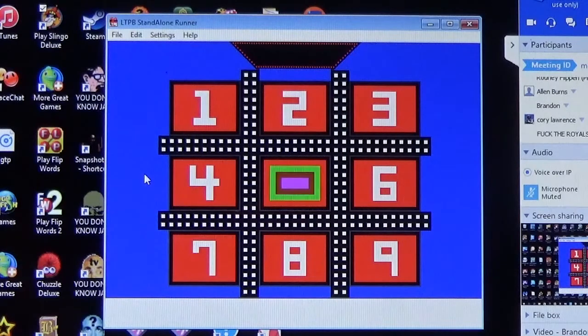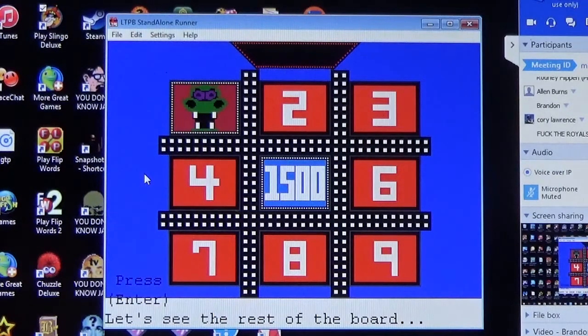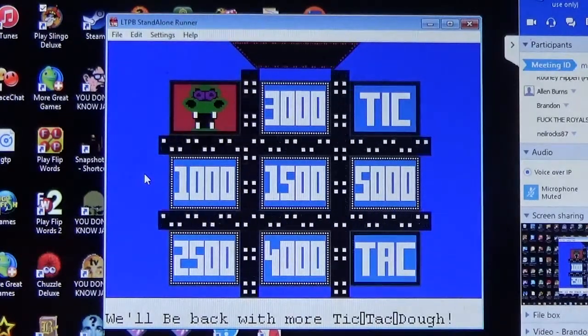Corey picks number five — fifteen hundred dollars. Then number one — that's the dragon. The Tick was in number three and nine. The jackpot goes up to fifty-five thousand dollars, or one hundred ten thousand if it happens on the first two picks. Next episode of Tic-Tac-Dough will be on Monday after the barbecue.